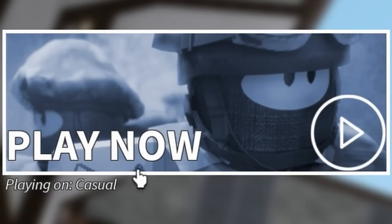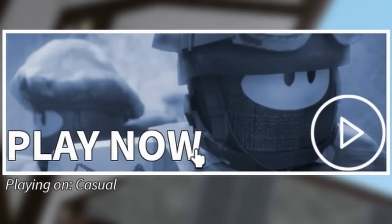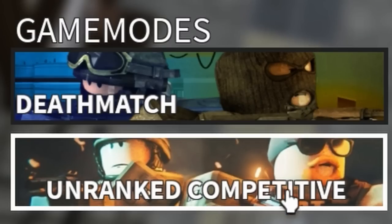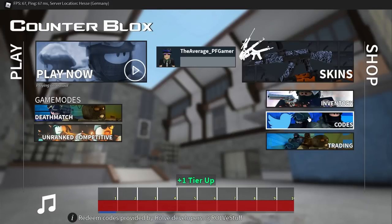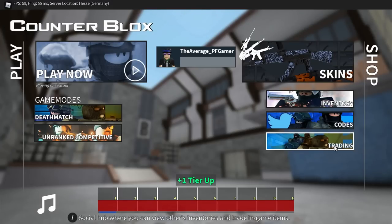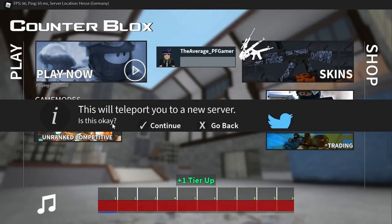Wait, what does it mean by 'play now'? I've already joined your game — am I not playing the game? So from what I can gather, we have a big spawn-in button, probably worse play modes, the wallet drainer, hall of shame, and a quick Google search. Oh what? This game has actual skin trading with other players? Stylus, please add this to Phantom Forces, for the love of god, please.